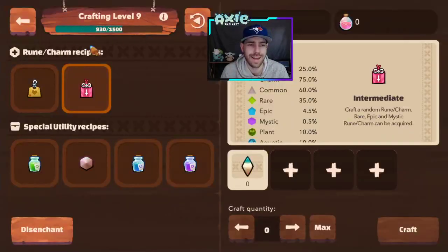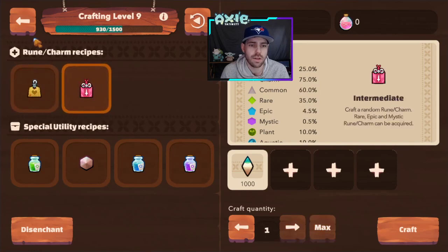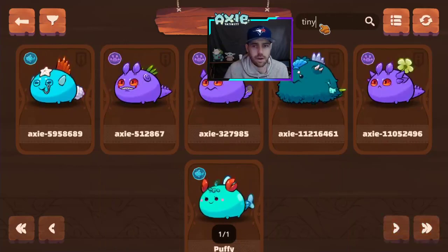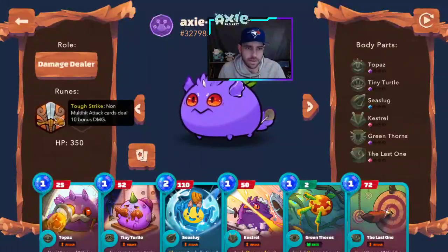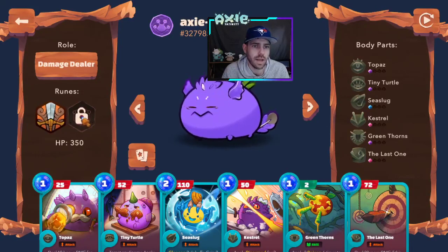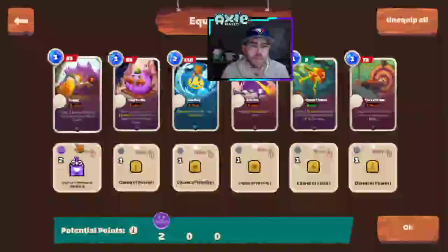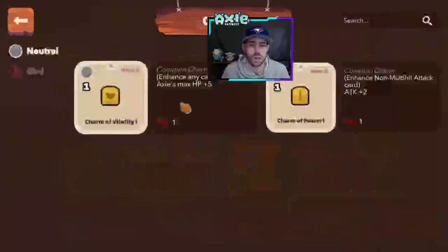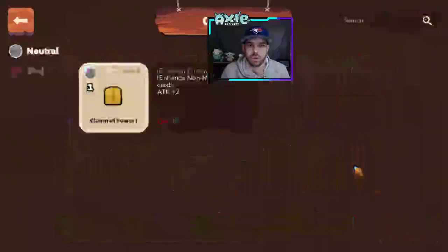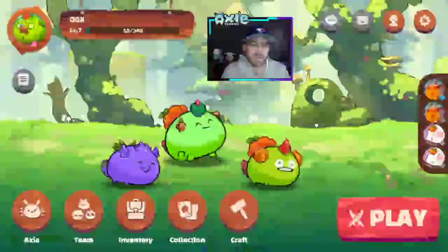Crafting is a new tool in Axie Infinity — you're able to craft charms and runes, then go into your Axie screen and equip them on your Axie. Looking at my reptile Axie, you can see he has a rune in the first slot, no rune in the second slot yet, but I imagine one will open up soon. You can go in and equip all the charms — it's just a matter of clicking the one that's best for your Axie.